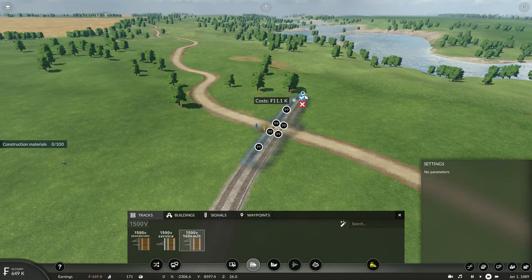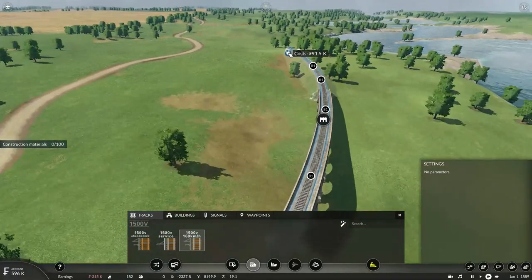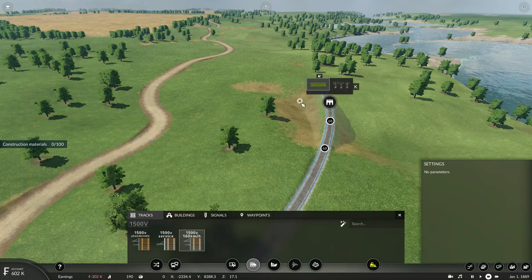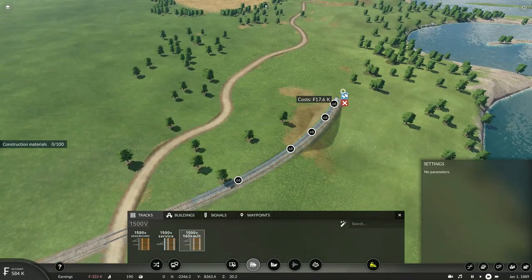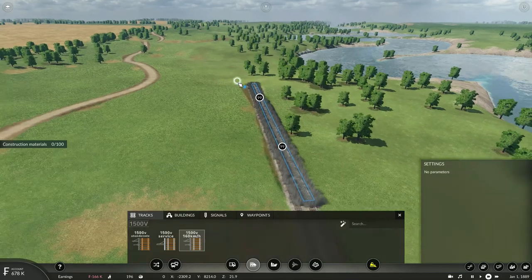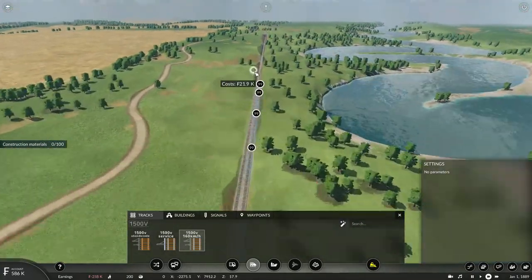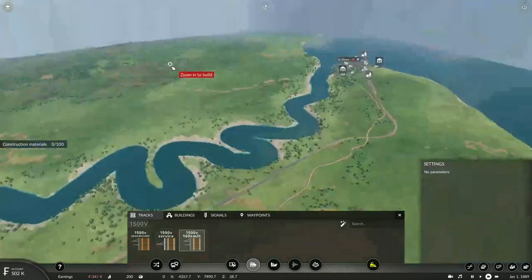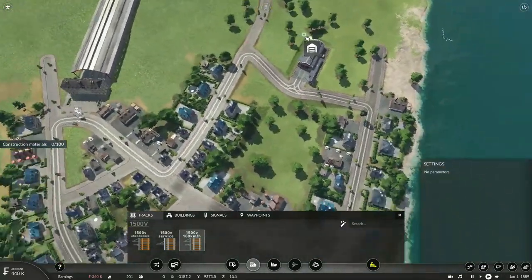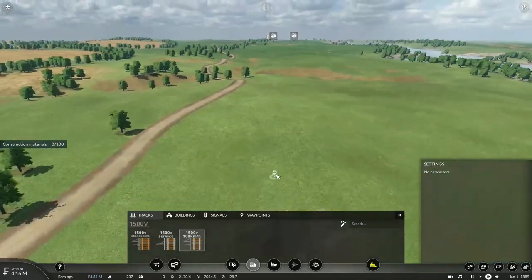That looks good to me. It will just travel along the river on the return trip. Then just simply make the track a little bit straight. The straight track here can also help me diverge my line to connect to the town of Lahar for a goods line, though I'll have to think about where that platform will go. At least our trolleys are starting to make some money just transporting passengers around the town.